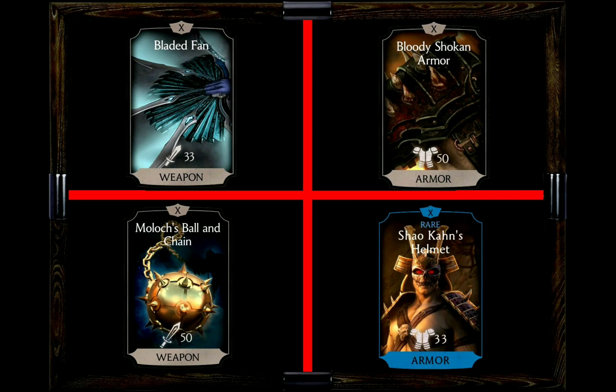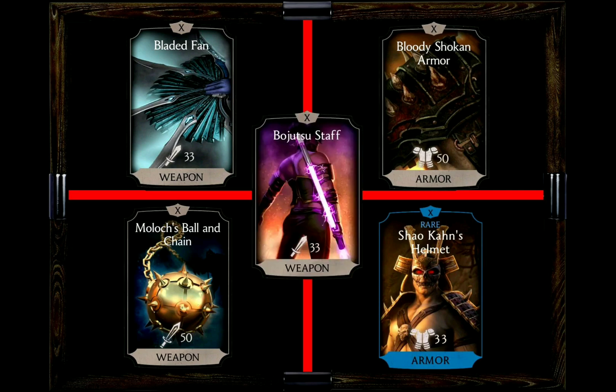Shao Kahn's Helmet will not only boost her health but also boost the crit chance by 40%. If you play this together with her staff, that's already a 65% crit chance. And the very best gear piece to put on Assassin Jade is of course her Bujutsu Staff — it guarantees she becomes stronger with every evasion and works very well together with Shao Kahn's Helmet.